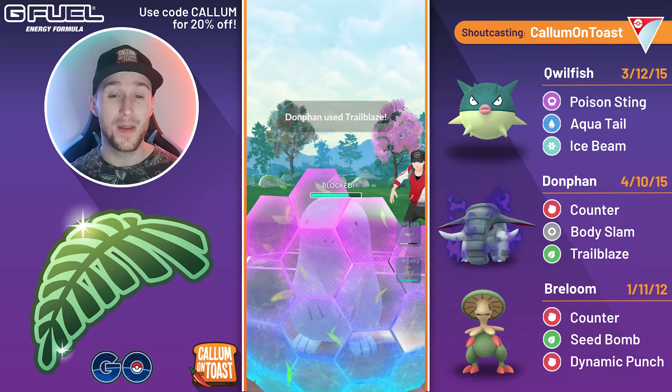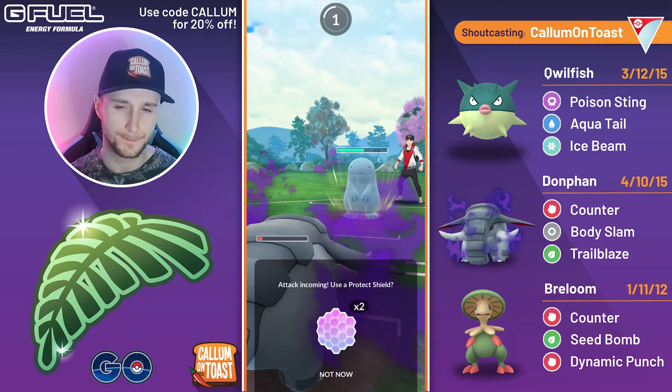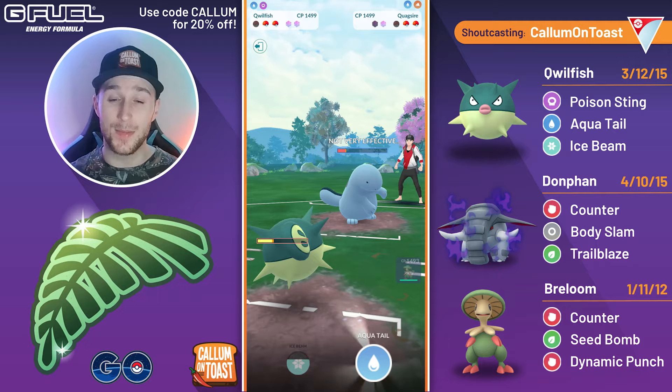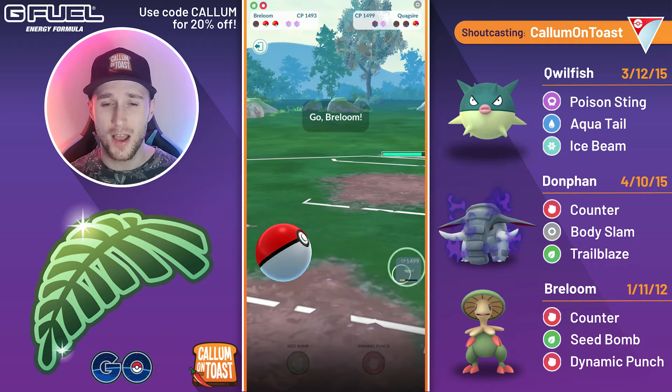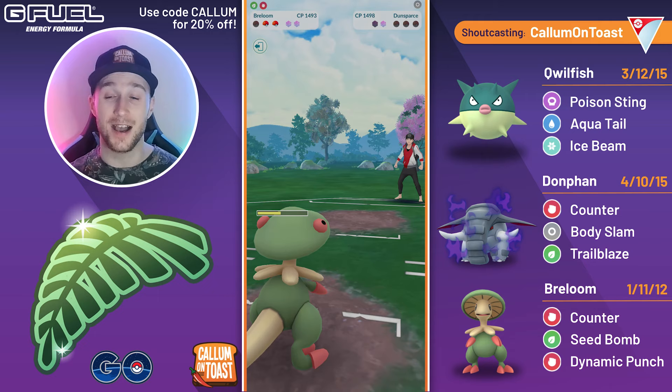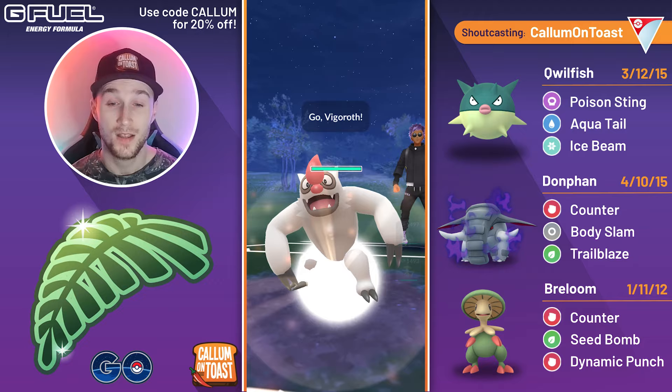Trailblaze grabs that shield advantage, which is very nice. At this point I can safely let this move go through. I might even come in with my Quillfish here just because we don't need it up against the Drapas. Breloom going to completely wall both Pokémon, but we do have some energy, so we go for the Aquatel — no shield. We make it to a second Aquatel before they make it to the Stone Edge. Aquatel from the Quagsire wouldn't quite take us out. We come in with the Breloom, safely no-shield anything they throw, get the full counter farm down, and take that game.